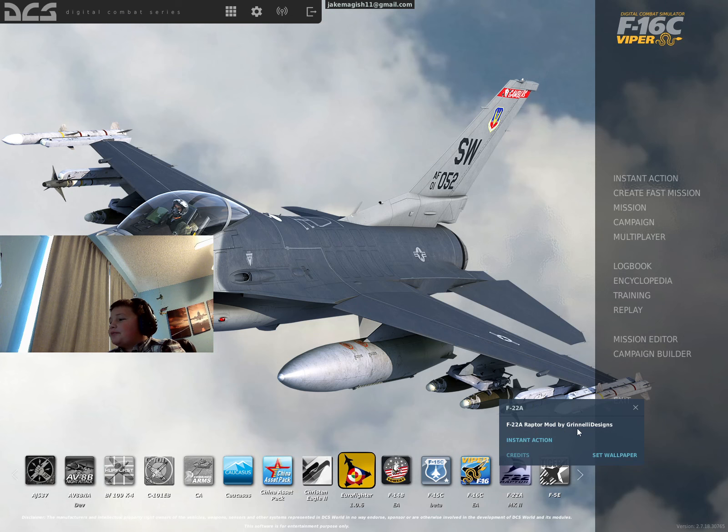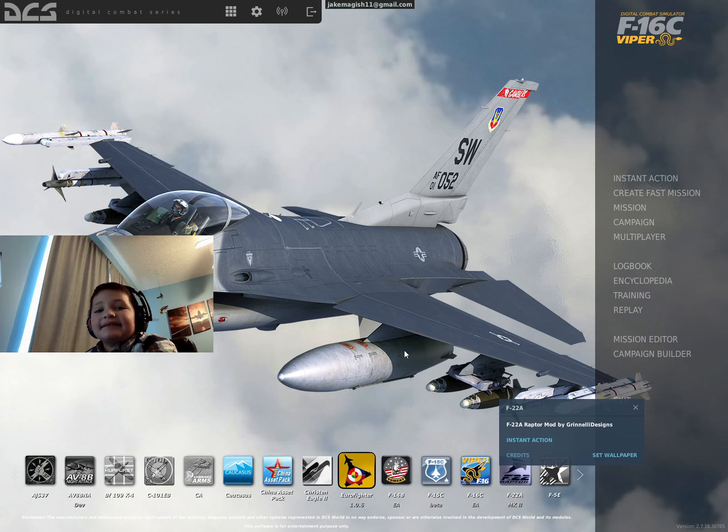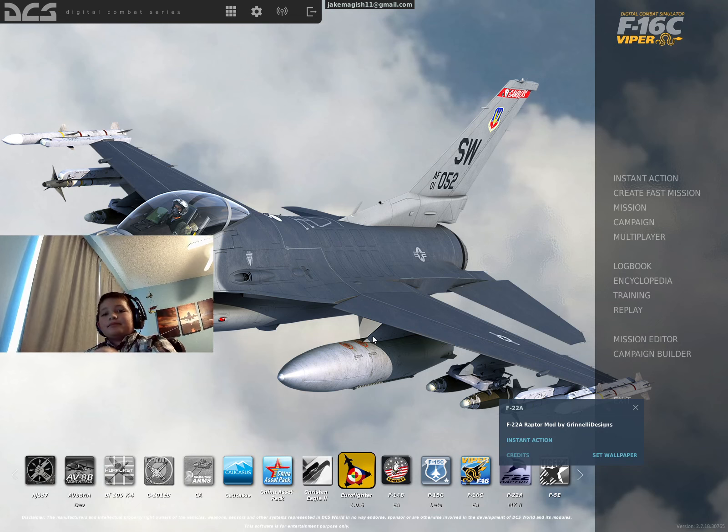So, the F-22A Raptor mod — I don't want to pronounce the creator's name wrong, so I'm not going to say it. I'll leave a link to the download in the description, and I'll also make a separate video on how to get this in the game — like the files and all that.